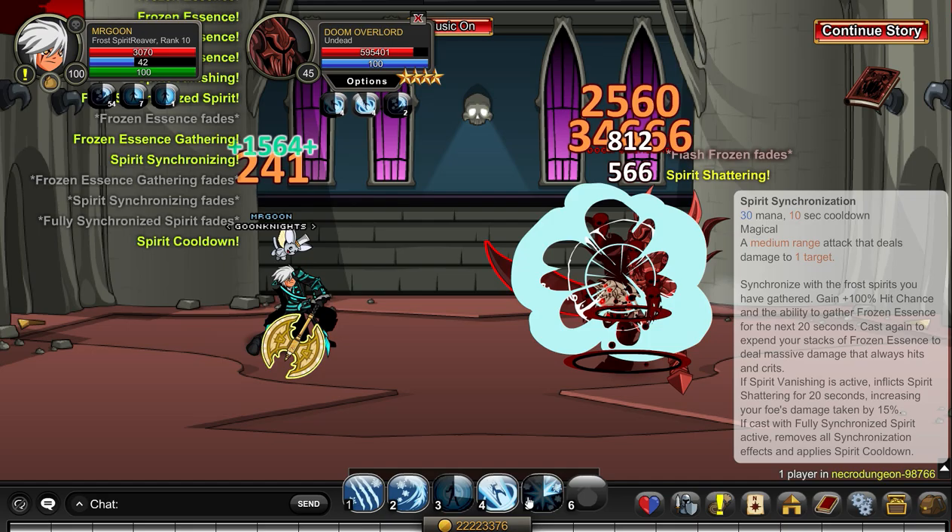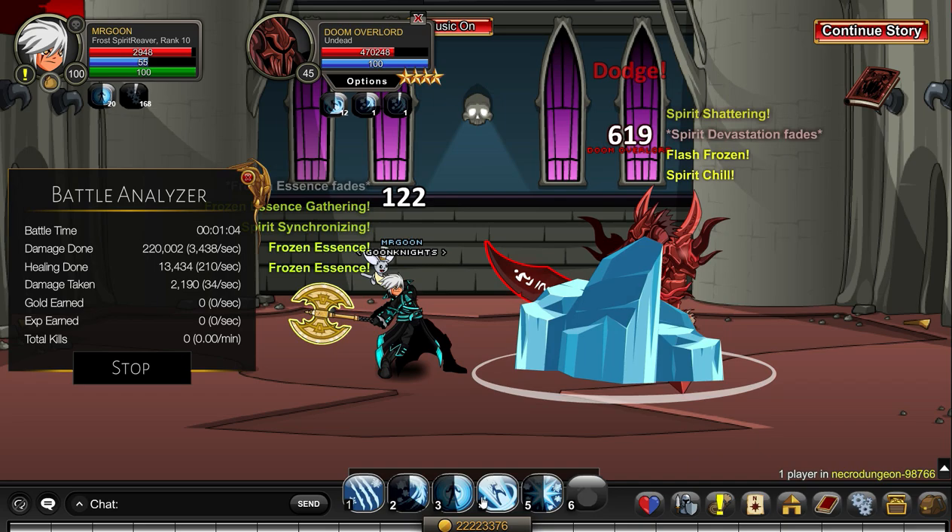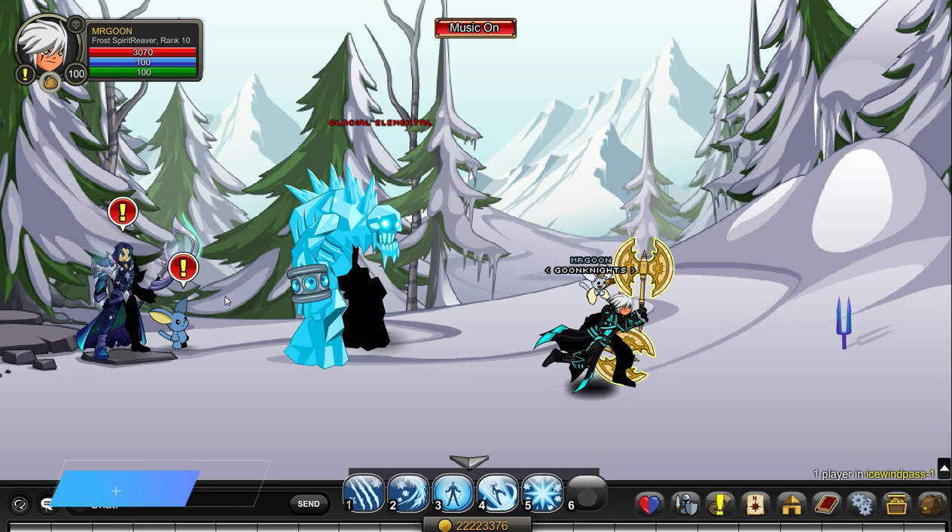For me it was doing like 30k to 40k consistently. Bear in mind I'm using the Blind and Lights here, so it is boosted against this undead monster. Obviously if you have the likes of Void Highlord you're not going to be replacing it with this class, but it is a pretty handy one to have. When you read its skills it sounds a lot more complicated than it is, but it really isn't once you get your head around its slightly wacky rotation.